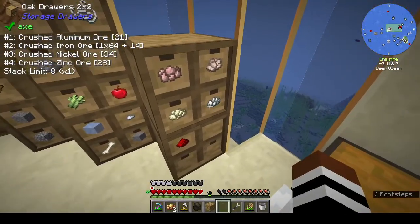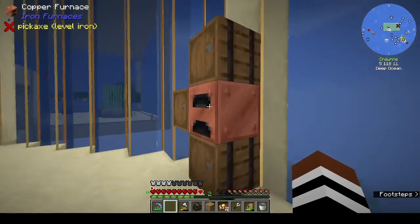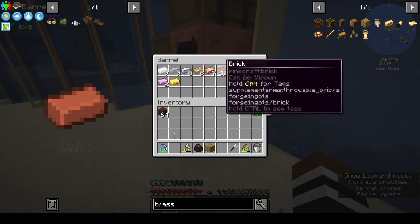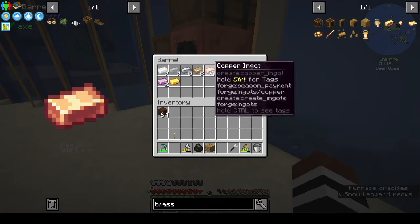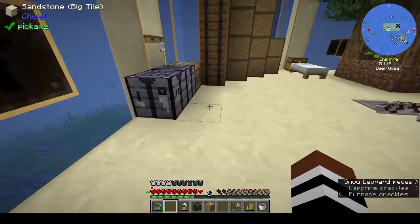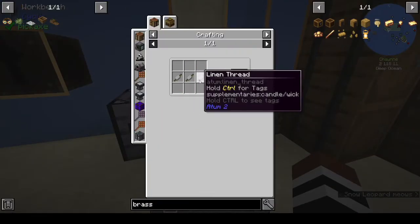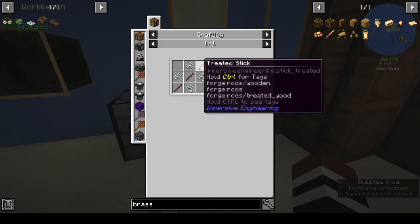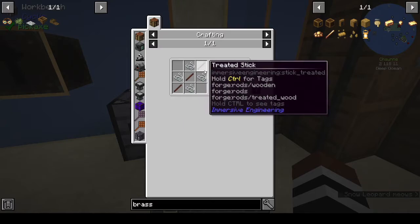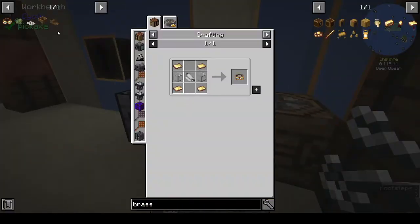We need four brass. We do have copper — what am I talking about? Deep breath, Shane — deep breath. Okay. So we need linen. For bolt of linen we need three linen threads, and it has to be treated sticks. That's why we have the treated wood. We need 12 treated sticks and we need string — okay, we've got that.